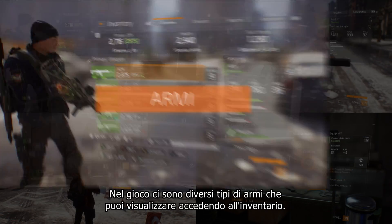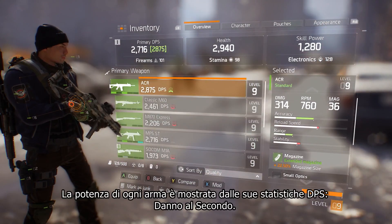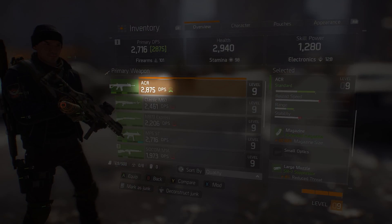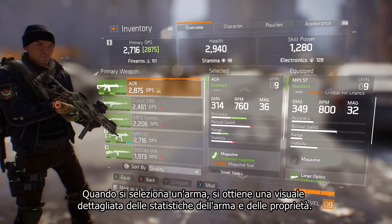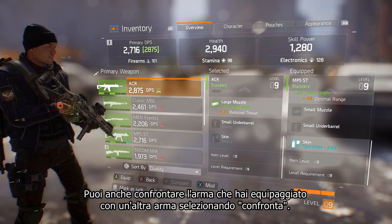There are many different types of weapons in the game that you can see by accessing your inventory. The power of each weapon is shown by its DPS stat, Damage Per Second. When selecting a weapon, you get a detailed view of the weapon stats and properties. You can also compare your equipped weapon to another weapon by selecting Compare.